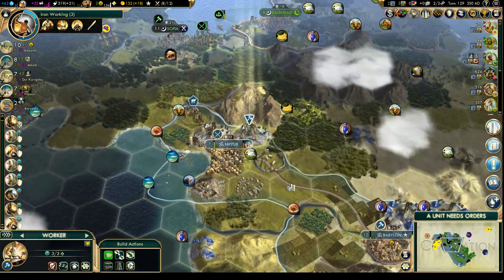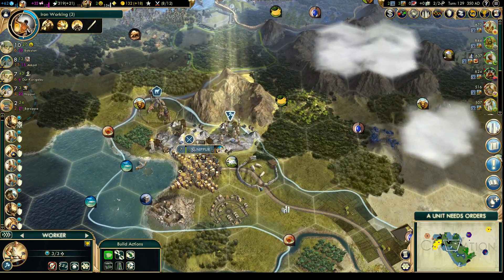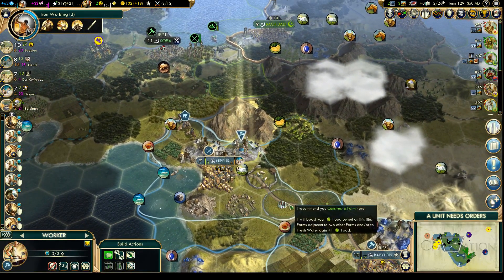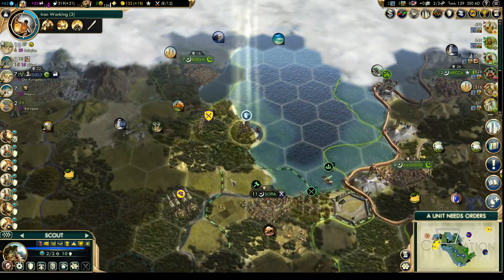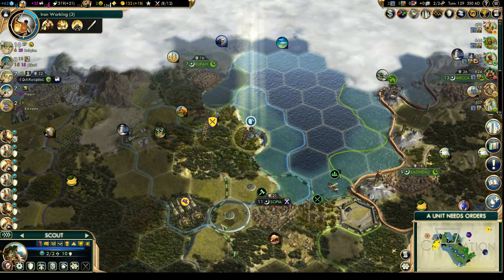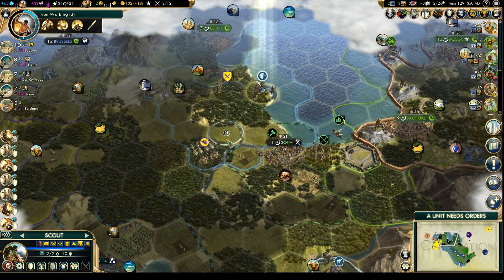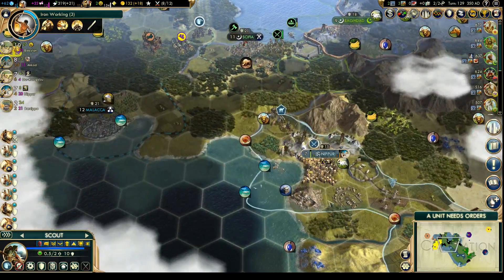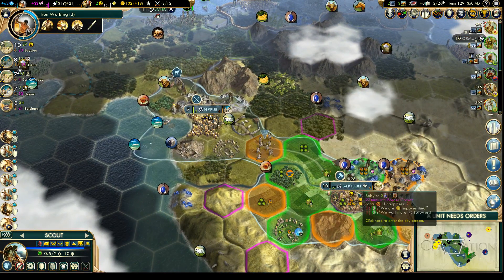Let's hook up that wheat first, and we could put a farm there. I would like to buy a few of these tiles nearby, but we don't have the money for it. That Lapis is a little bit too far away — I think that's out of range of both of our cities. We'd have to settle something over there if we wanted it in any reasonable amount of time.